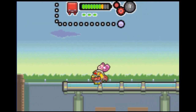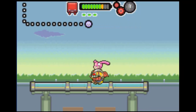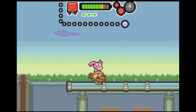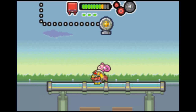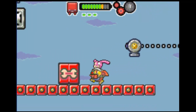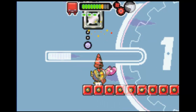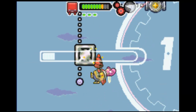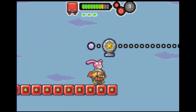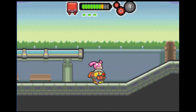See up here, there's this block of money, and then that block which would let me get up higher if I had the drill to break metal, but I don't. So you just continue on until you get that.